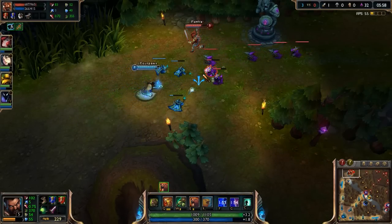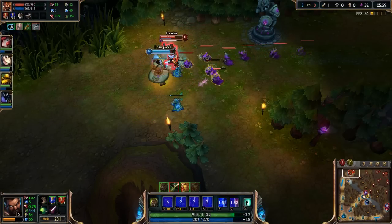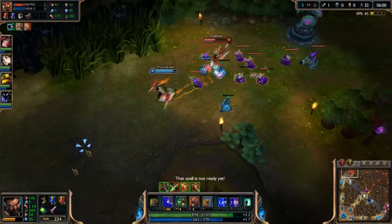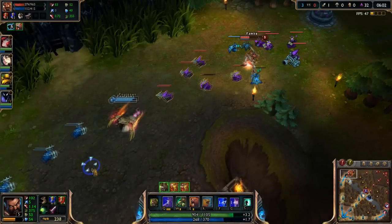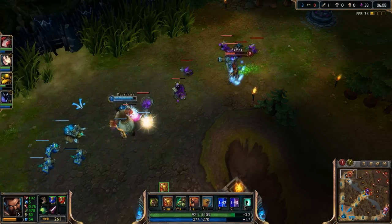Open up with Bear stance — the increased movement speed and lack of unit collision will help you engage on your foe. As soon as the stun hits, switch into Tiger stance and apply the damage over time. From here you can choose to walk away or stay in Tiger stance if the foe is weak to go for the kill. Otherwise switch into Turtle stance.